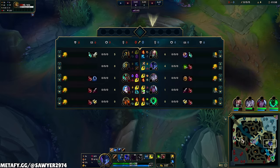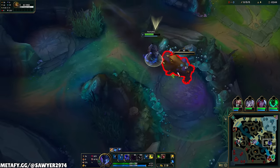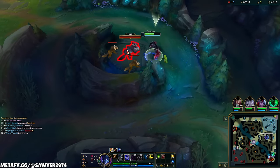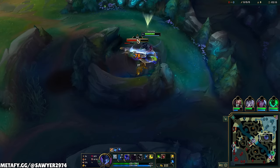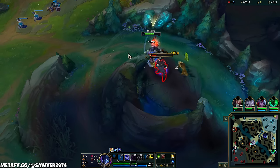Generally pathing topside here — you can almost assume that Master Yi will always be starting his red buff, so I just want to match him on the top side. We have a good chance of a 2v2, but we also want to make sure we're having some impact. If I was to path towards bot side, at least on the first two turns, I can guarantee I would have no plays down there. So instead we're pathing top.